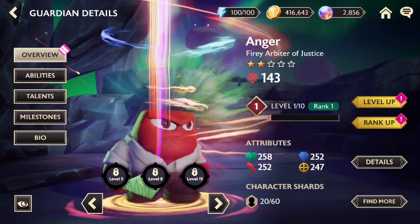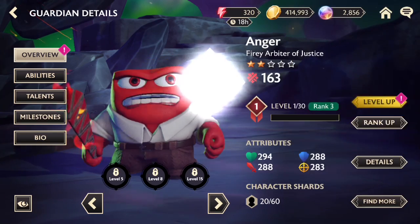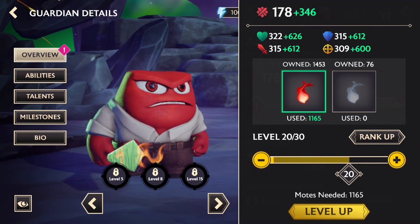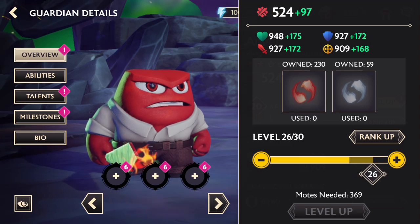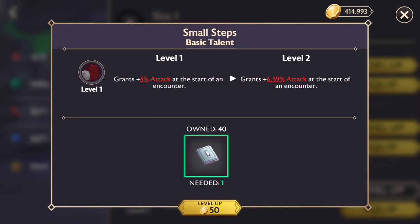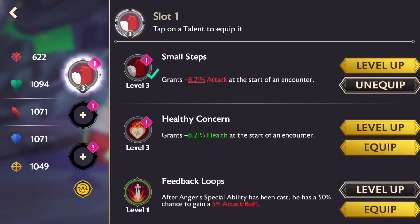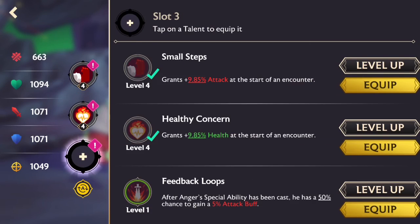We're going to go into the Tower of Troubles to showcase him, and then try to play some levels of the Chapter 6 campaign. We get him up to level 20 and then all the way to 25 — pretty happy with that. We've got a whole bunch of talents unlocked, so we'll use these first two and get them up to level four.